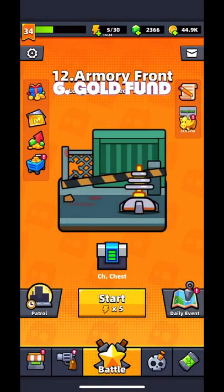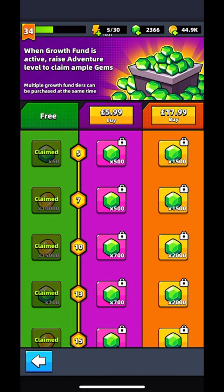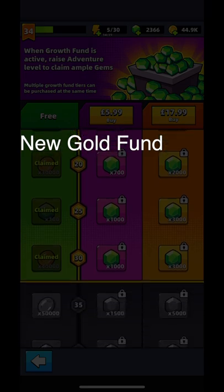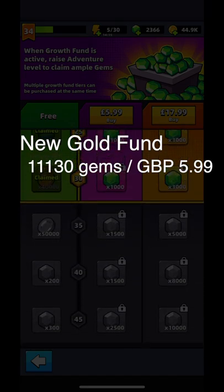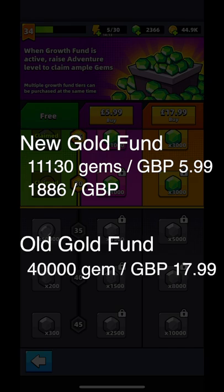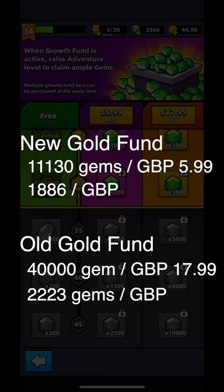Number 6: Growth Fund. The new gold fund costs 5.99 British pounds and gives us some gems at different character levels. At level 45, we can get 11,300 gems in total, which is 1,886 gems per British pound. Comparing to the old gold fund, the old gold fund costs 17.99 and gives 40,000 gems in total at level 45, which is 2,223 gems per British pound. If you are about to make your first purchase in the game, I suggest buying the old gold fund first, followed by the new gold fund. Both gold funds are the best deals in the game.